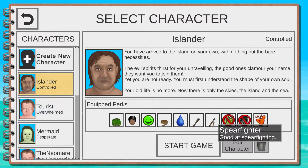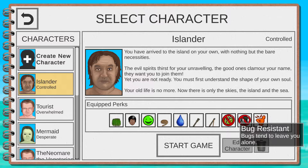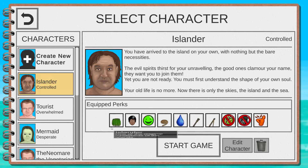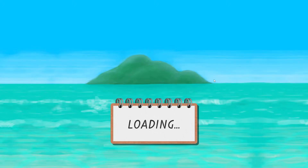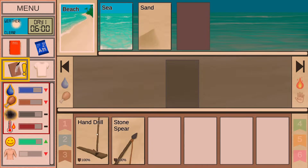Islander has Climber, which helps you get coconuts by climbing palm trees — train a little first or you'll get damaged. Swimmer lets you explore the shipwreck and find items in the ocean. Spearfisher is a big one — you'll have easy access to fish from the start. Spearfighter makes you good at killing things. Strong Immune System makes it harder to get sick. Bug Resistance means way fewer bug bites, and Rough Sleeper means you're immune to back pain so you can sleep on the floor.